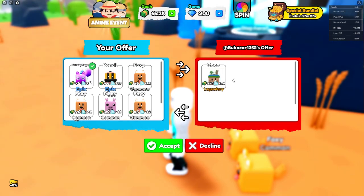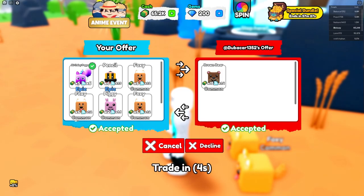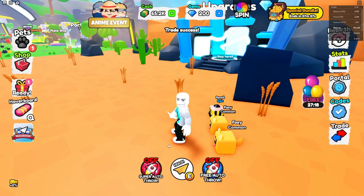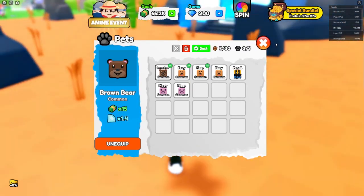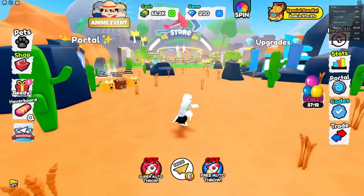I'm just gonna click on this times-40 player — he has times-40 pets! Please give me something free. Wait, he accepted! No way — there's no way — wait, we actually got one!